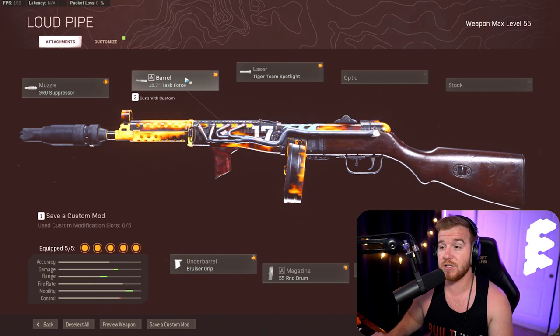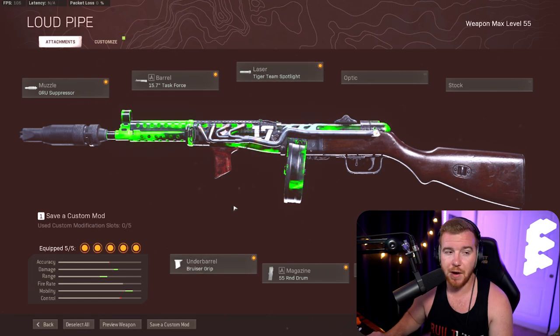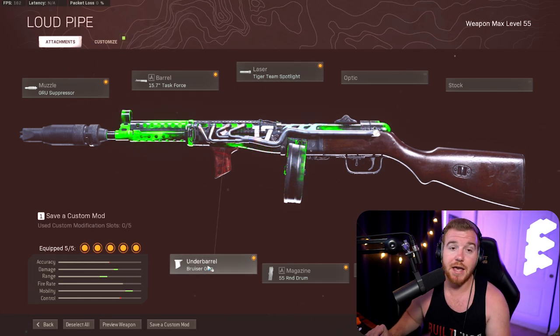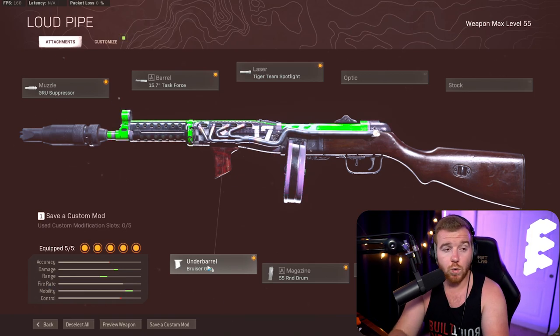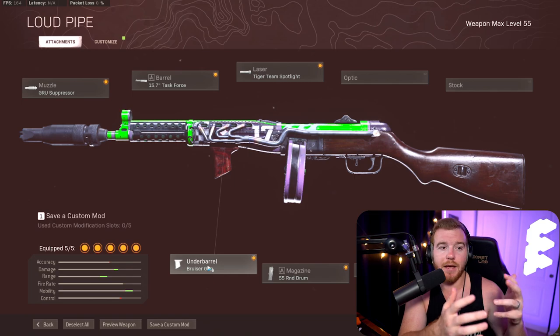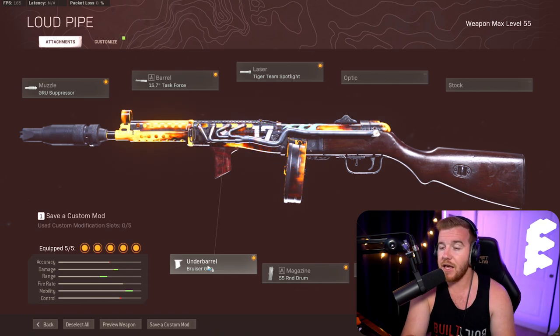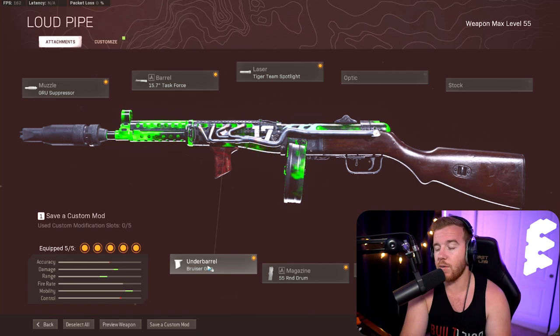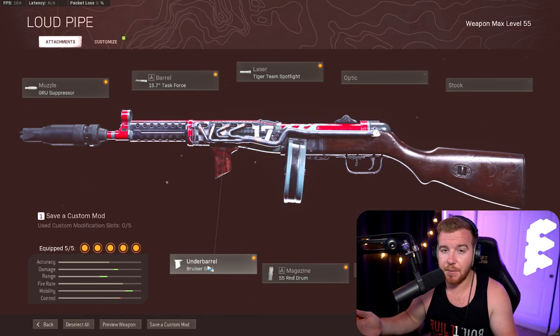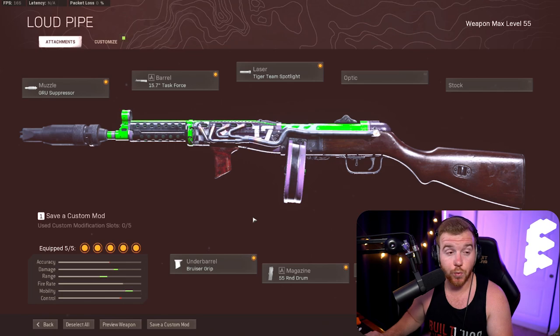Today's build: I run the Grew suppressor, task force barrel, tiger team spotlight, and bruiser grip. You always want those last two for the movement speed, because that's like 99% of the strength of Cold War weapons. Use a Cold War weapon and then go use a P90 or MP7 and just feel how slow you are — the difference between Cold War and Modern Warfare weapons is huge.